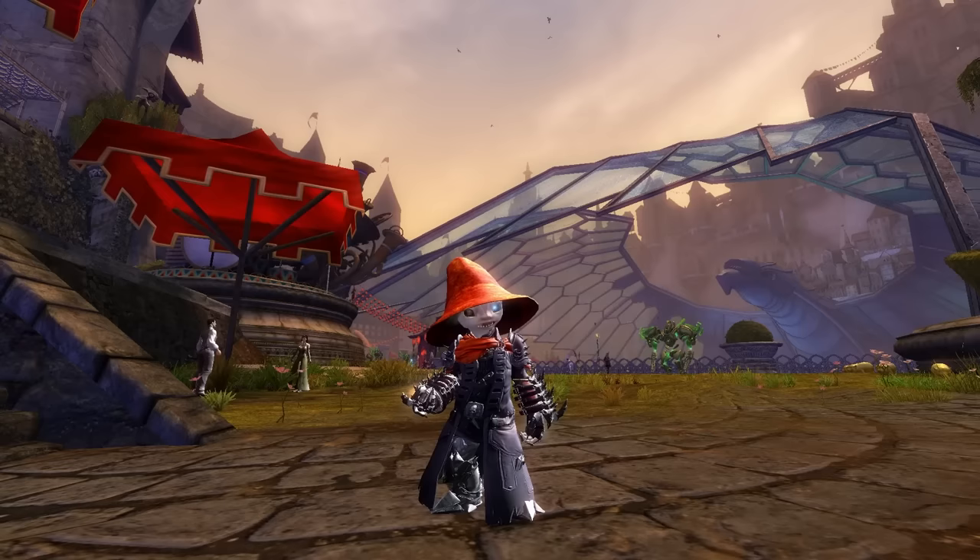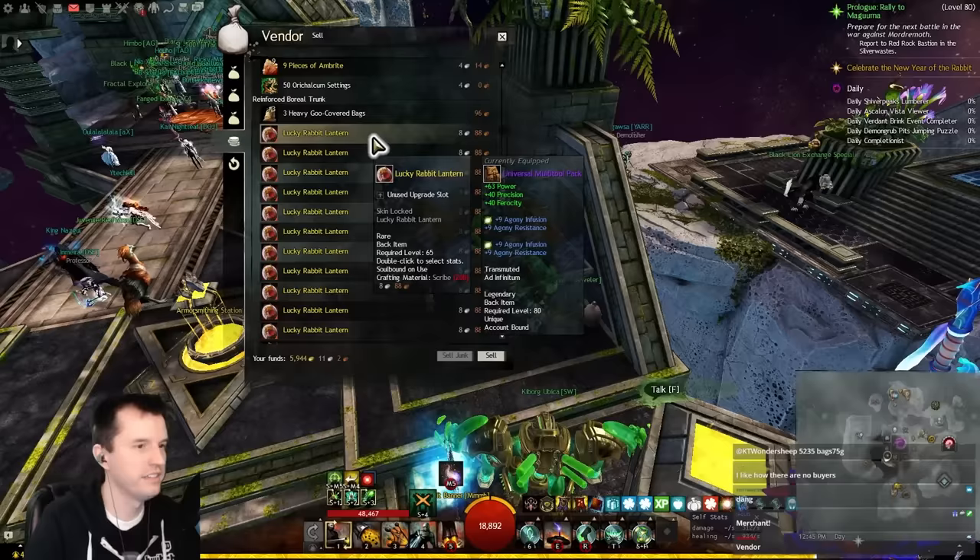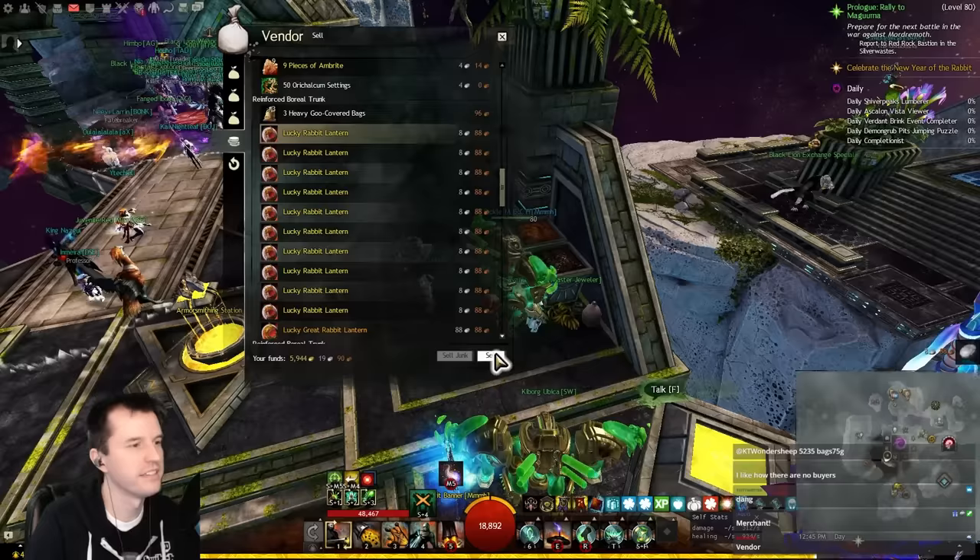However, we did get thousands of other grey items that are definitely worth something. We head over to a merchant and hit the sell junk button and whoa — 75 gold. Yowza! Next up, we take the dozens of lucky rabbit foot lanterns we acquired and sell those to a merchant because no one in the entire Guild Wars 2 game is buying them at the moment.